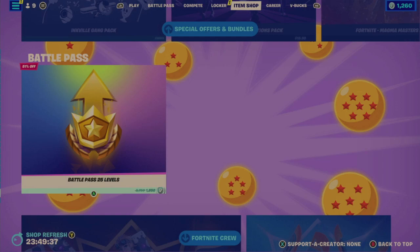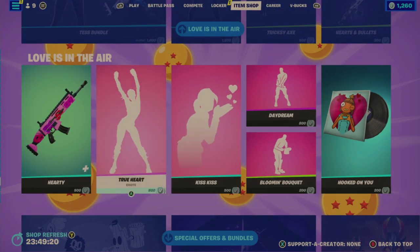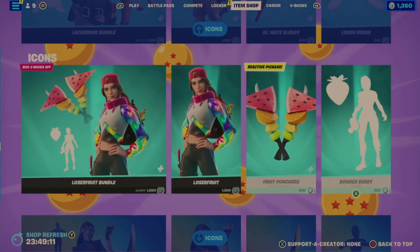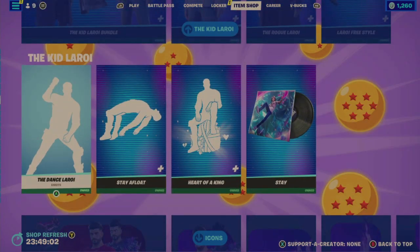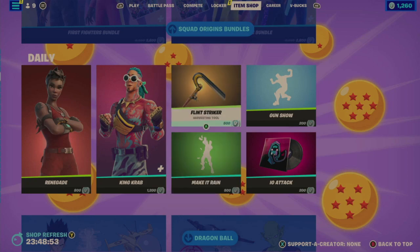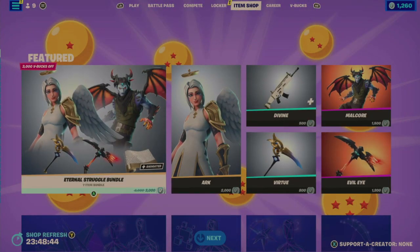Overall, this item shop is mostly repetitive with most items seen in previous days, with only a couple of new things. In terms of what I'd recommend: the Inkville Gang Pack, I'm still not sure about the True Heart emote, the Chica Bundle, the Cypher PK Bundle and those items, the Dance Laroi items and bundle, the Make It Rainbow emote looks interesting, the IO music isn't bad, and definitely the Edge Factor Bundle. That's it for the Fortnite item shop update refresh for February 5th, 2023.